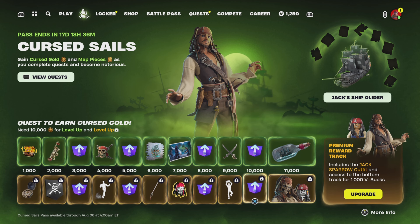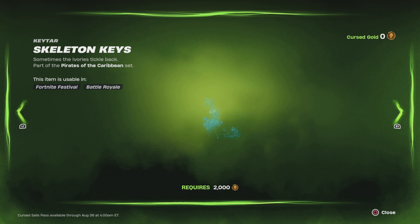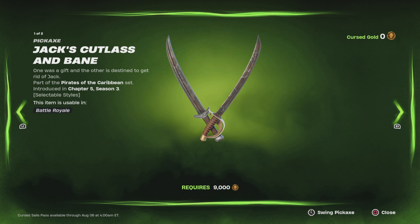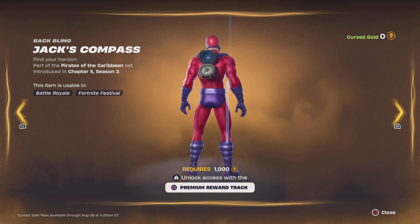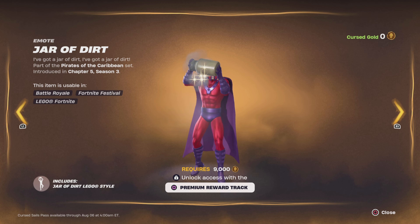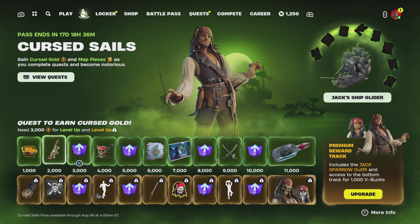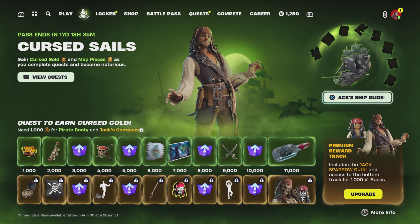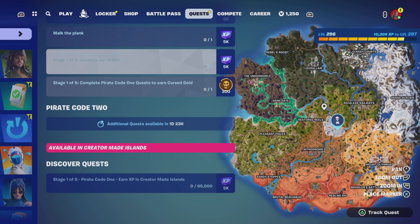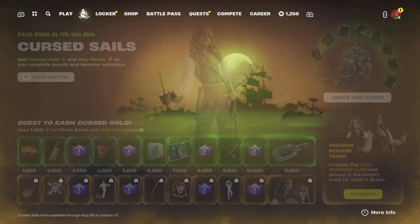First up is a mini pass. Pretty sure we've already seen this in the leaks, but if you haven't, here's what it looks like. Those are the rewards, and you can get his glider by collecting these little map pieces — basically you complete a quest. You can also upgrade to the premium reward track.